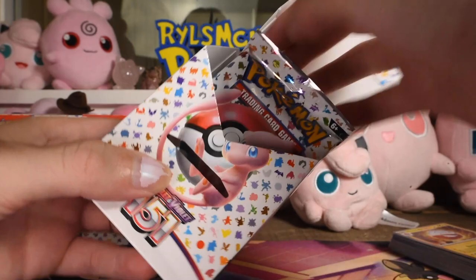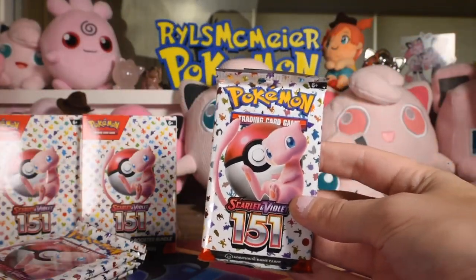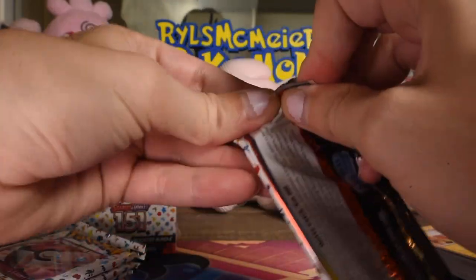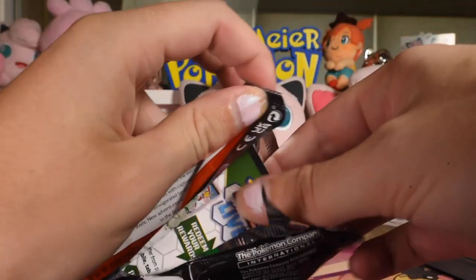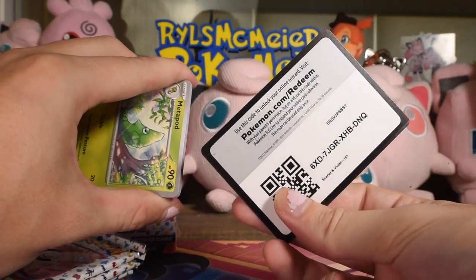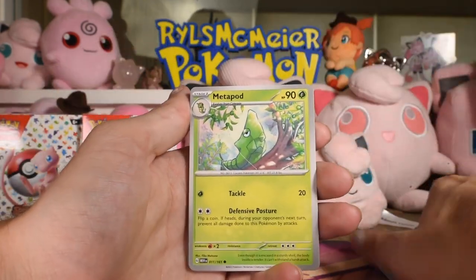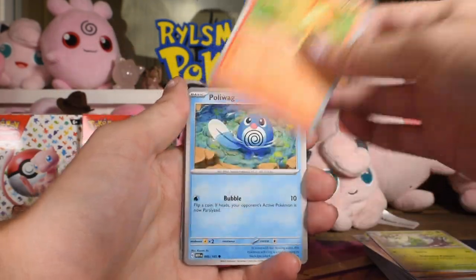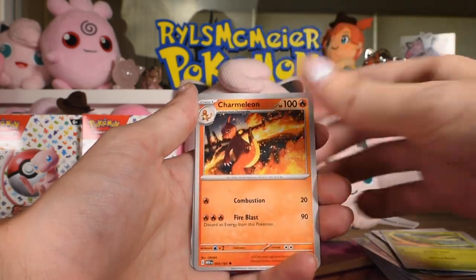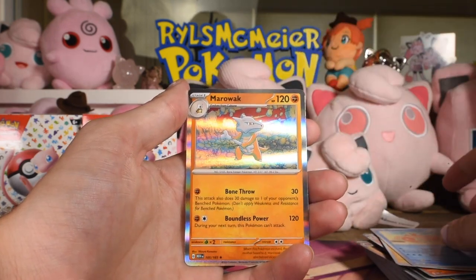Slide that off, pop that open, take these boosters out. I think on a per-booster cost, the booster bundle is the best thing to buy value-wise, and it was also the only thing I could order off the Pokemon Center when the pre-order started. So that's why I got them. Metapod, Ponyta — that was like months ago, that was in like July. Scyther, Charmeleon, Electabuzz reverse, Krabby reverse, and Marowak as the rare.